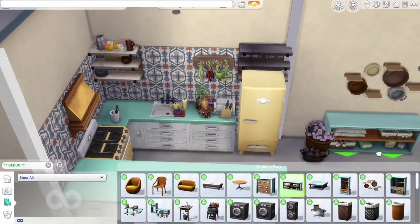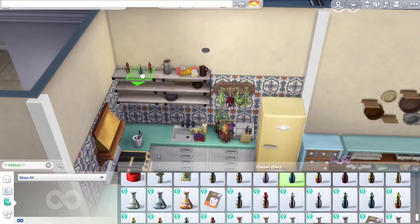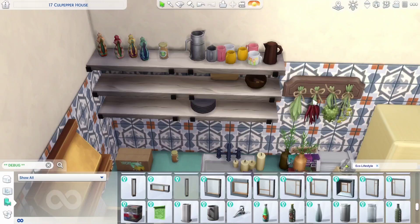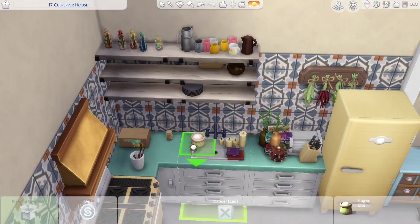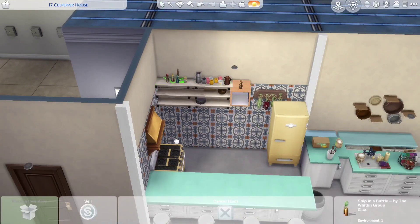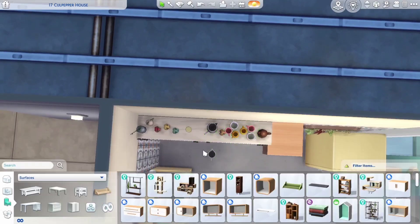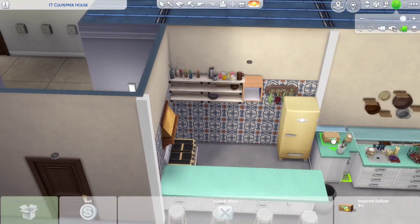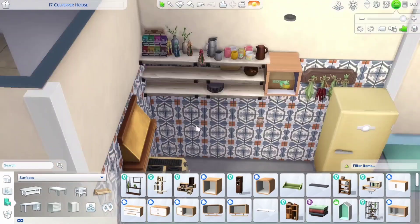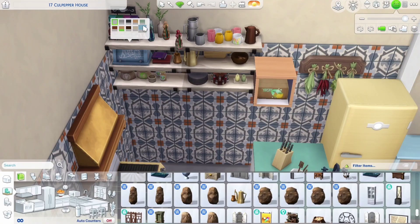Here I am adding lots of clutter — I cut out some of that process because it was very long. I am using some stuff from Debug, such as this picture from Laundry Day and that other tiny metal thing from the Eco Lifestyle Debug, which is used for candle making. I thought about using these candles here, but here they are only going to be used to block off the slots, though I do use them elsewhere in the build.